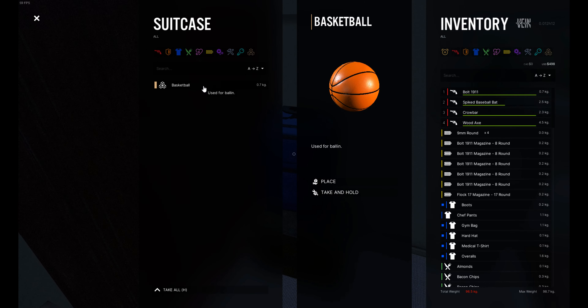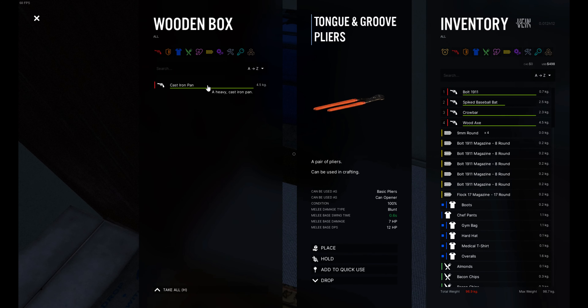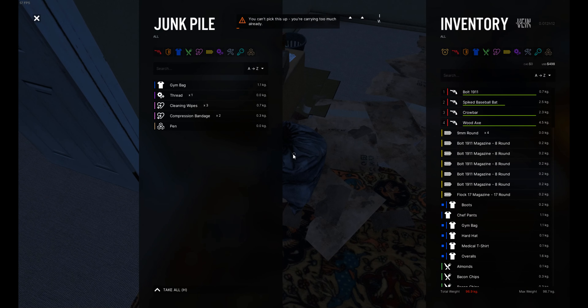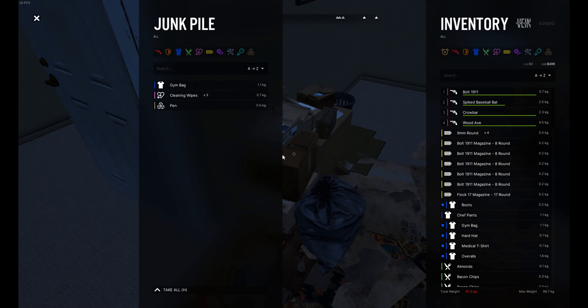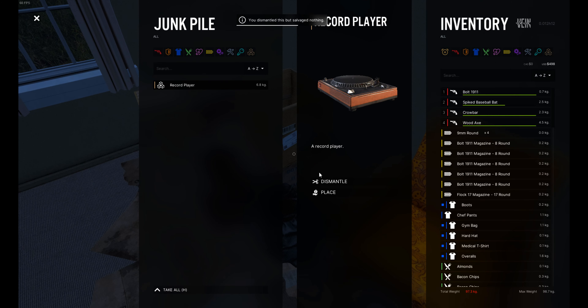I'll take that. I don't need that. I need something made of iron to dismantle, but I'm finding a lot of good things. Let's dismantle this — what do we get? Nothing. Record player — got nothing. Oh, I got something! What's that? Maybe it's just... we got nothing two times. Yeah, maybe that's the thing.